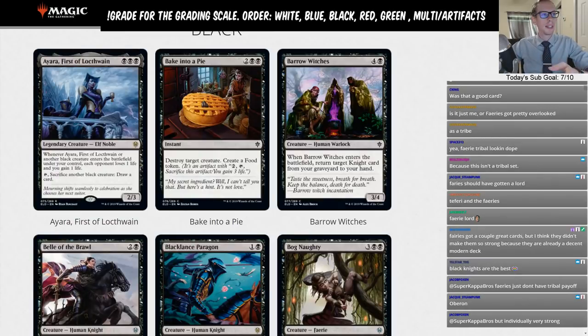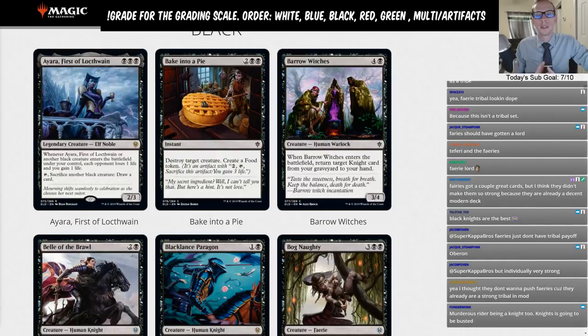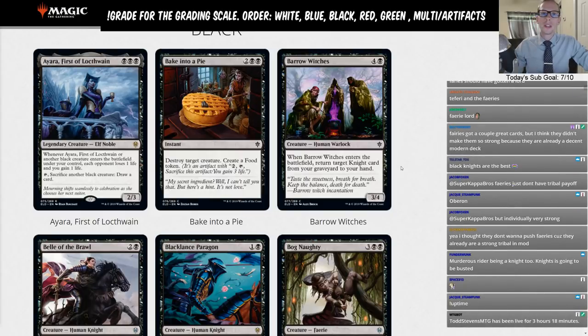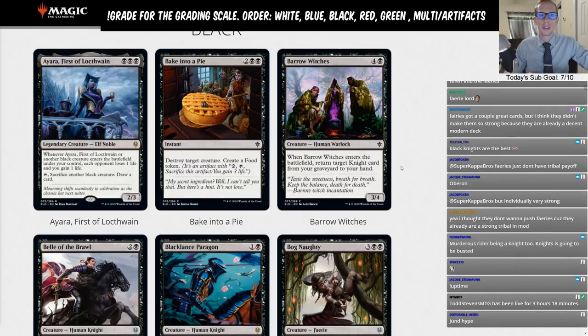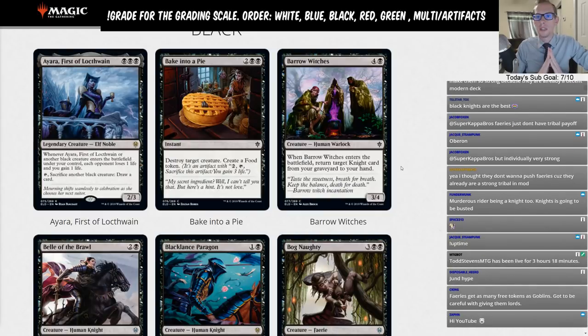Welcome back everybody in Twitch chat and on YouTube for part three of our Throne of Eldraine brewer's set review. This is where we go over the black cards. We just did white and blue, and we'll have red, green, and then multicolor, land, and artifact all together after that.